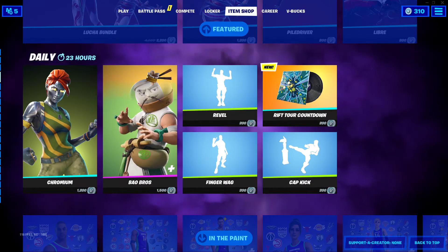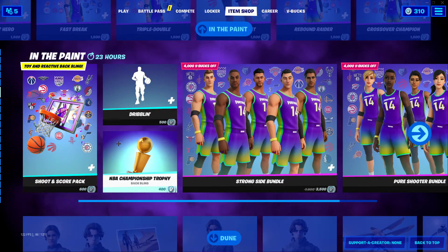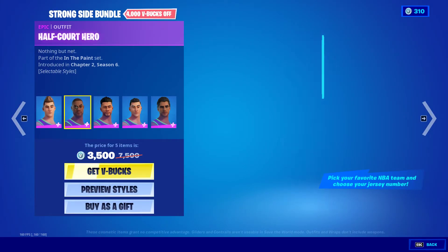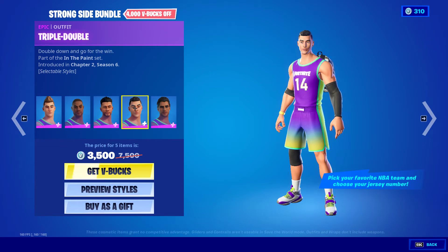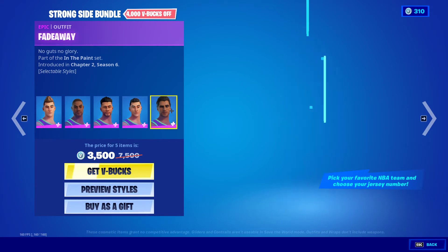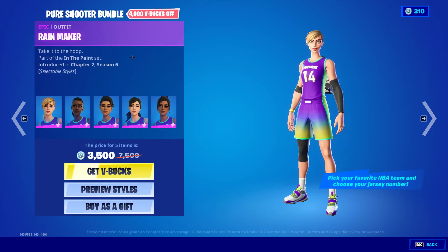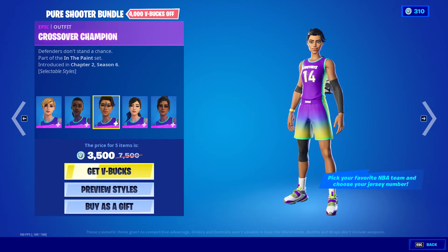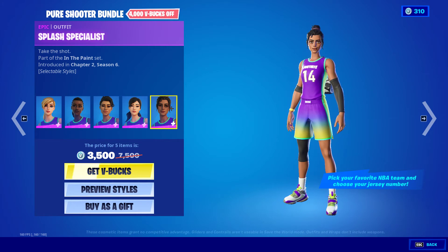First Try. In the Paint — everything is still here. We have the Shooting Score Pack, and then very quickly I'll go over the outfits: Fast Break, Half Court Hero, Buzzer Beater, Triple Double, Fade Away, Rainmaker, Dynamo Dribbler, Crossover Champion, Rebound Raider, and the Splash Specialist.